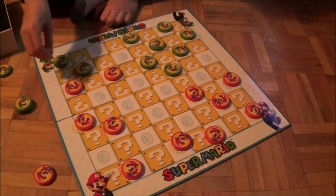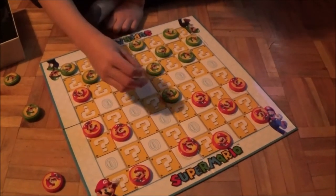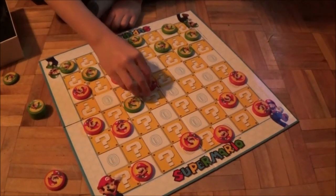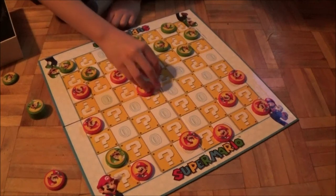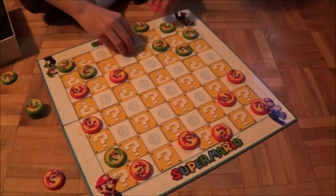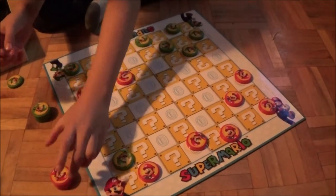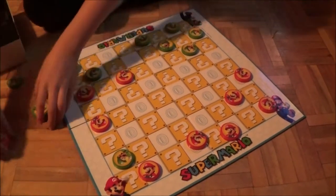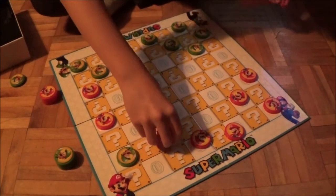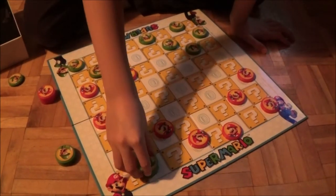He goes there, and then he goes there, and he goes there, and then he goes there — they're both dead and they're out. And then if he moves here, you can put him here, and then you take one of the guys, and now he's a king.